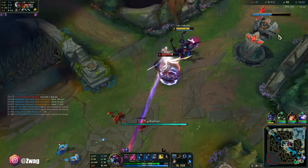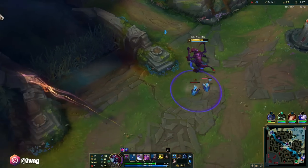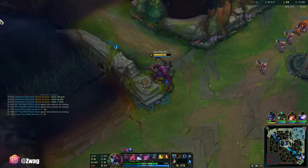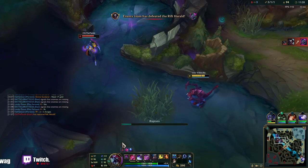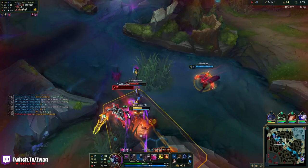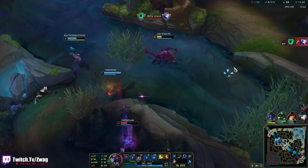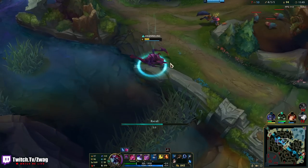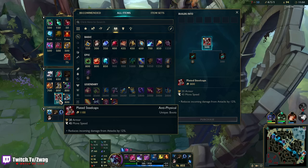I'll do my three autos and get out. I think they're doing Herald. I don't know if we can fight it though. Oh my god, I almost have ult. Then I got the Aatrox — I shouldn't die to this guy. Let's just go base and get those armor boots because if I try to farm this, Yone is going to come to lane and just ult me. We got another stack. Armor boots.